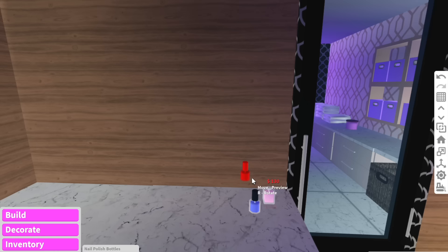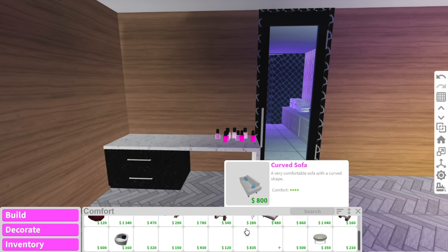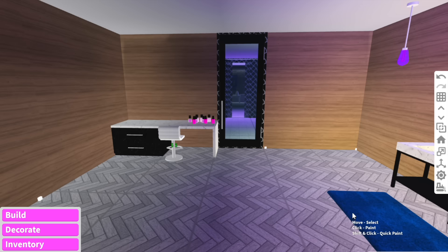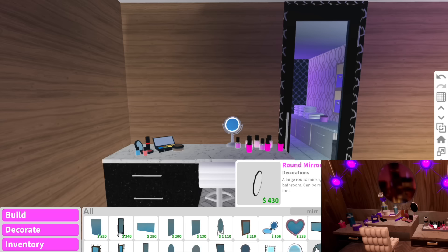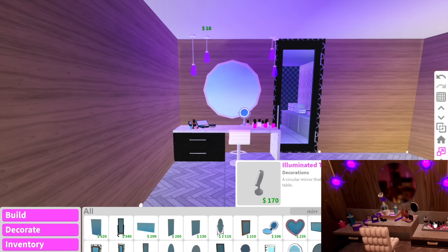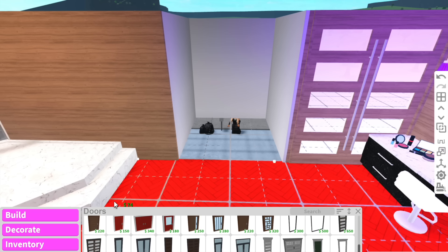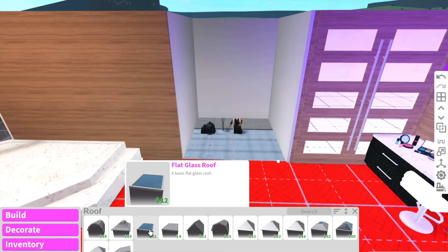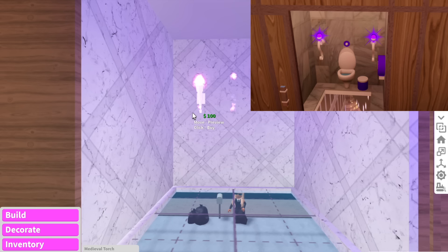Now to fill this up — there are a few nail polish bottles here. For the chair, that chair actually looks really comfy. We can just put a fluffy stool like this, and then get these large round rods and put them above the stool — and there you go, your own custom stool. It looks like they have a round mirror like this. I think that is the vanity table all done. Now we can do the toilet — they have a skylight on the floor, which is really weird. So if we go into the roof, there's actually this flat glass roof — I'll just add that at the bottom.